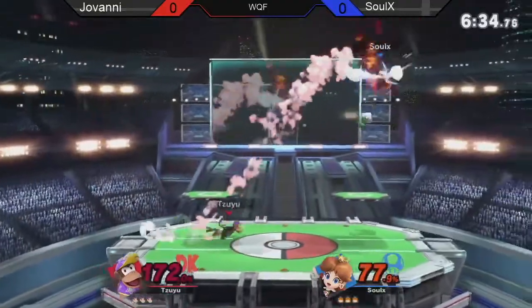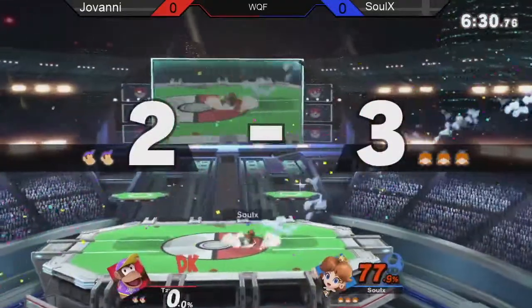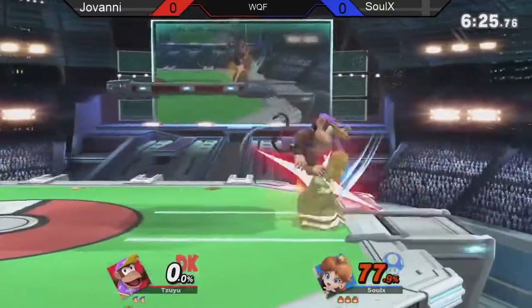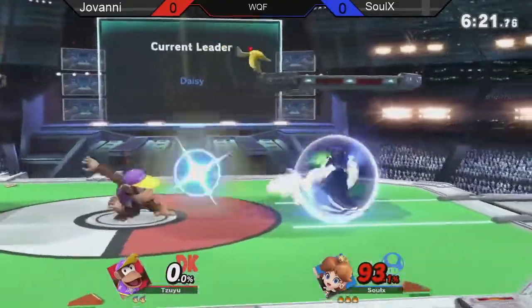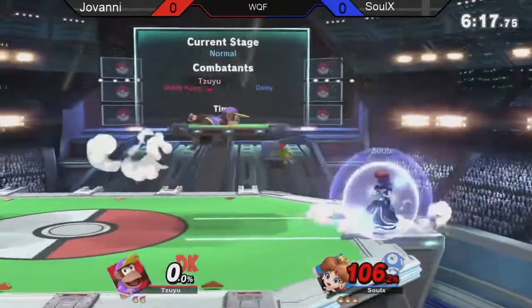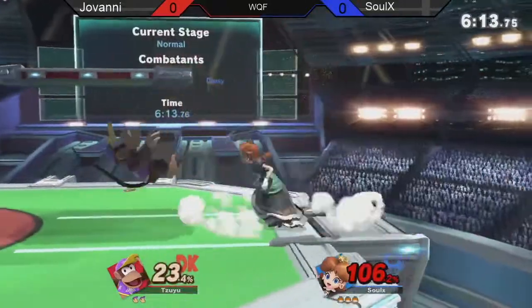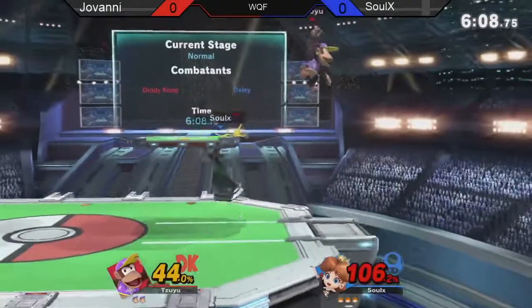Getting a banana going right into Solex. Only at 78% as Daisy — a huge opportunity to get some extra credit. Command grab going to land there, some good percent. Another command grab. Giovanni's willing to let the banana go for that; he knows it's going to be there when he gets back, so why not just pressure the shield? Down tilt, grab into back air — a nice 44% combo, and that's a good amount of extra credit.